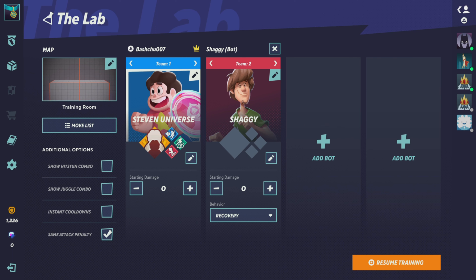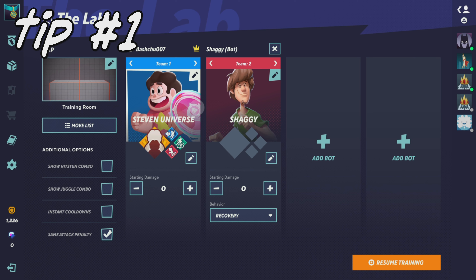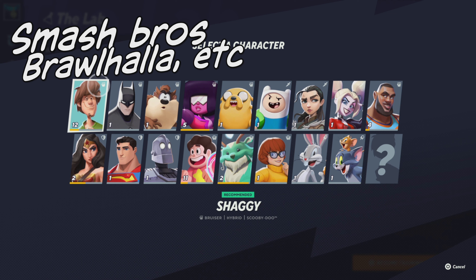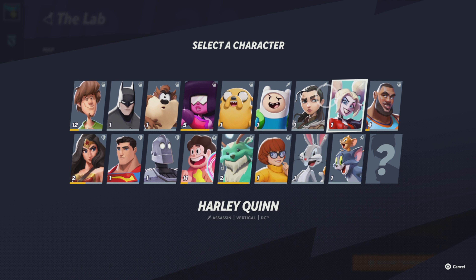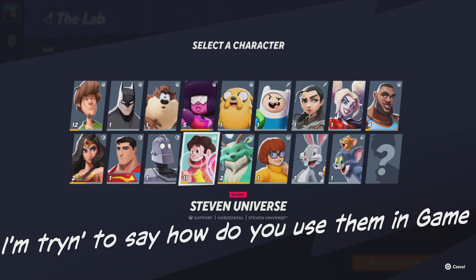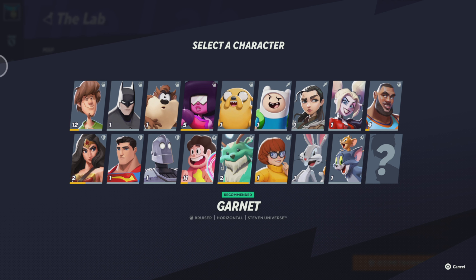One of the first steps is: if you've played a game similar to this — like Super Smash Bros or Brawlhalla — and you have a main there, write down or think about how you use that character and what's good about them.